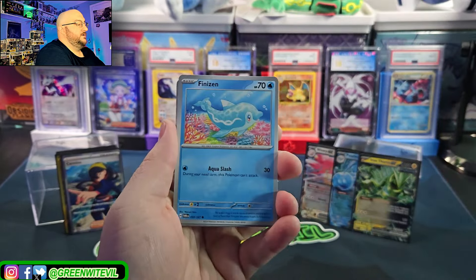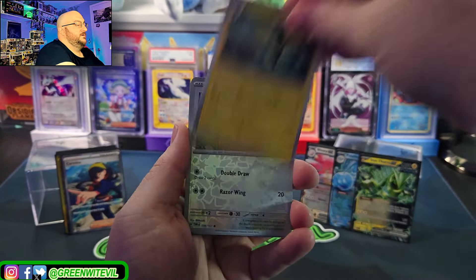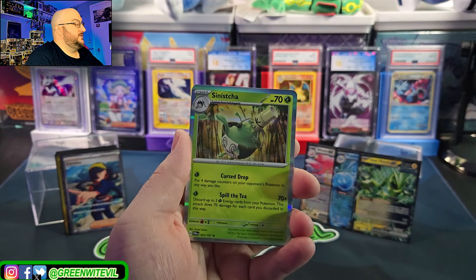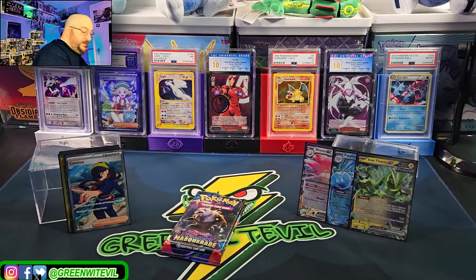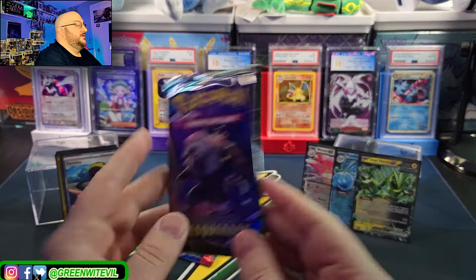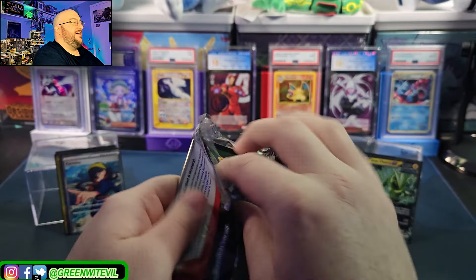Rookie. There's a regular Enhanced Hammer — is that the first one we've gotten? Ducklet, Finizin, Sinistra. Three left — Blood Moon Ursaluna. Two left. Frogadier, T-Tran — is that the first Frogadier in this whole box? What are they doing — they're trying to make it impossible to play some of these decks. Last pack magic — we got the Dragapult on the cover!